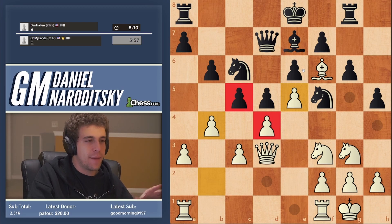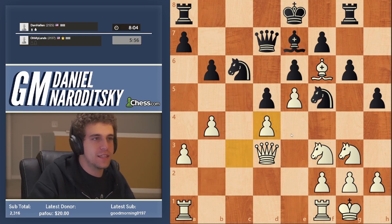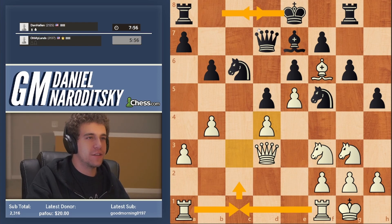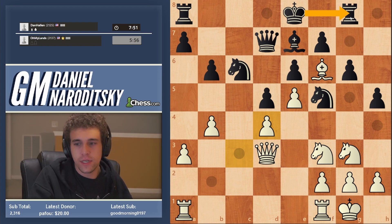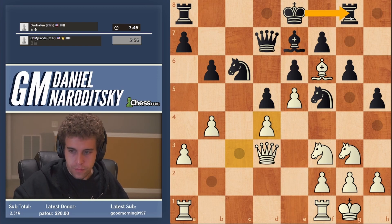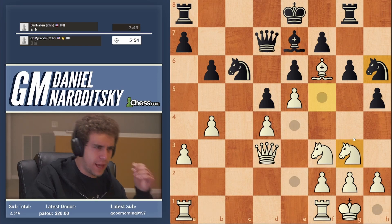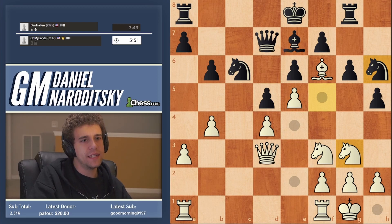A lot is going on - knights are in contact, bishops are in contact, pawns are in contact. He decides to take on d4, which I like to see because now we're going to put our rook on c1. We potentially have the plan of doubling on the c-file; he can't castle long - that's suicidal - and he can't castle short anymore because he's already moved his rook. Our next move is very likely rook ac1. What is the idea of this move?